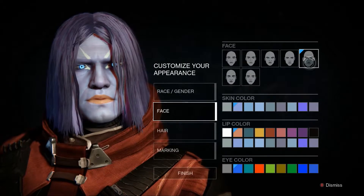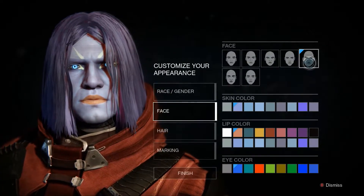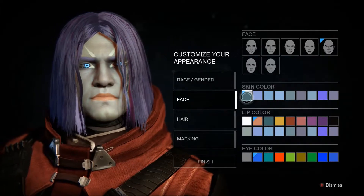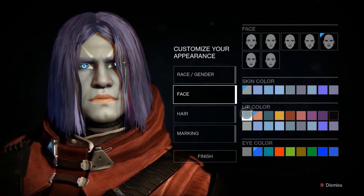The next thing we're going to do is pick the fifth face on the top row. For the skin color, we're going to pick the first skin color — it's kind of a whitish gray.